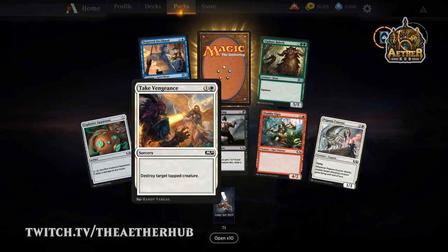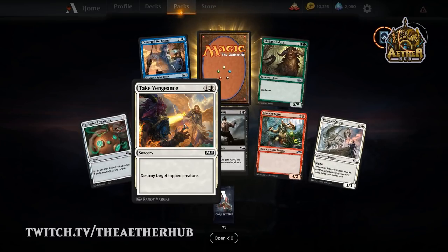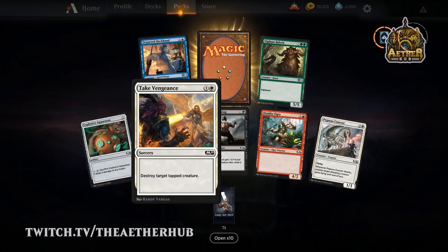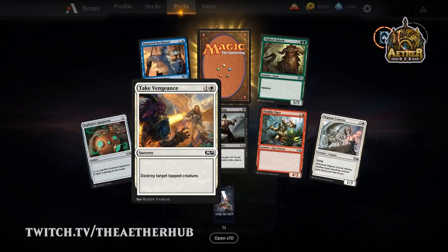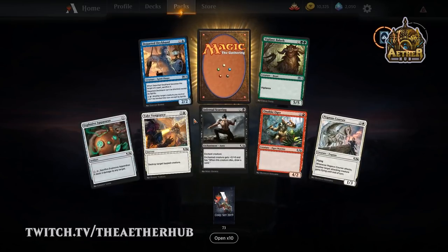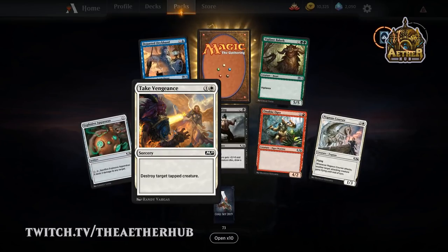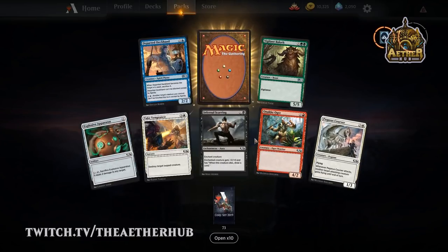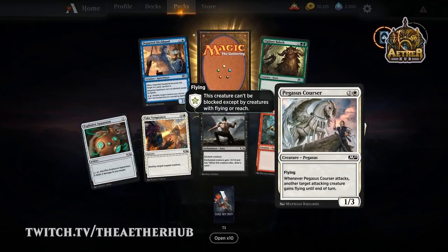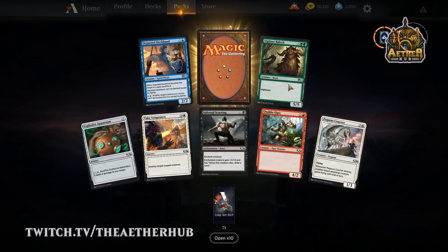Take Vengeance is pretty good — it's not as good as you'd hope because there's a lot of vigilance in this set, so things aren't tapped as often. It's funny to think we're looking at a 2-mana destroy target tapped creature's spell at sorcery speed and saying, 'well, there's a lot of vigilance here.' It just makes it only okay where in some sets it would be amazing. Pegasus Courser is just as good or actually probably better than it was in Dominaria — a lot of games end with flyers right now.